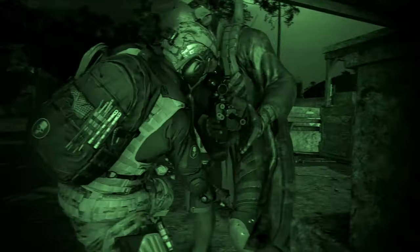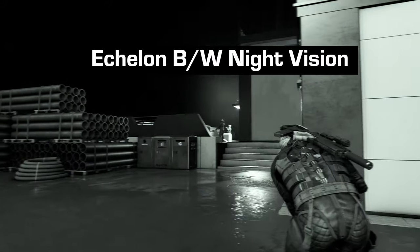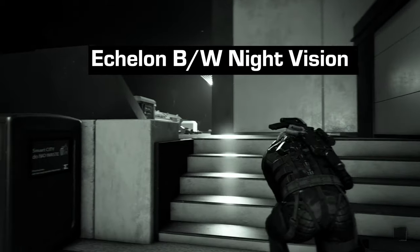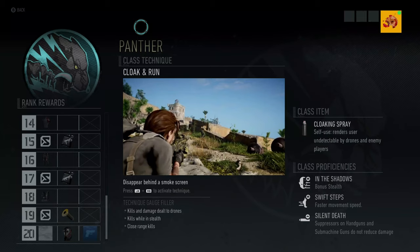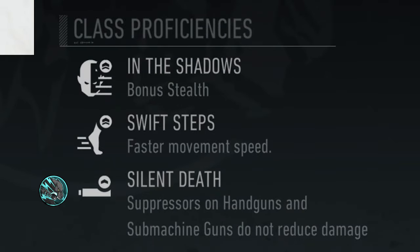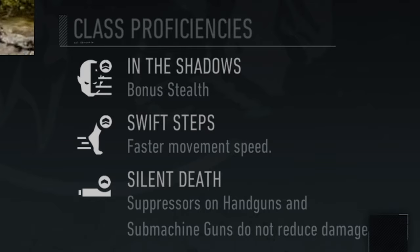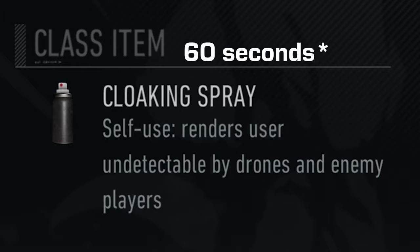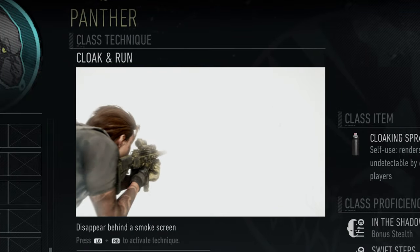When you are in the mood for some stealth, first thing you want to do is pick either the Panther class or the Echelon class. They each come with a set of stealth bonuses that you will want to take advantage of, so we're going to do a quick rundown of those two classes. With the Panther class — my preferred stealth class — you get three class proficiencies: In the Shadows, Swift Steps, and Silent Death. In the Shadows makes you harder to spot when you remain in the dark. Swift Steps increases your movement speed so when you are crouch walking and walking while aiming you will move a bit faster. Silent Death removes the decrease in damage by suppressors for both pistols and SMGs. Lastly, the Panther class gives you a Cloaking Spray which renders the player invisible for 30 seconds. Although the spray can be effective, I wouldn't rely on it too much because if enemies are suspicious or aware of your presence, it seems to not work very effectively anymore.